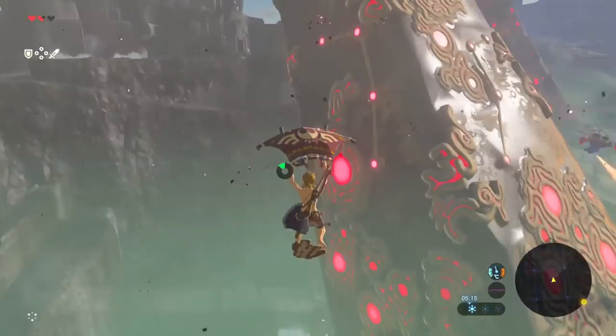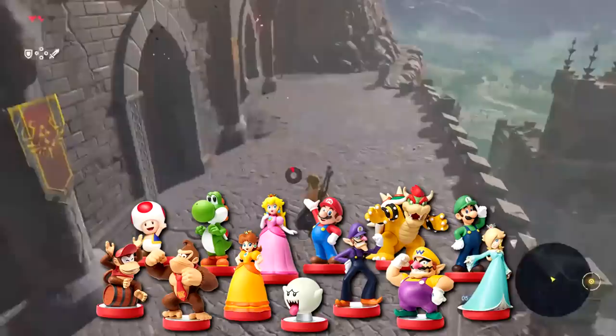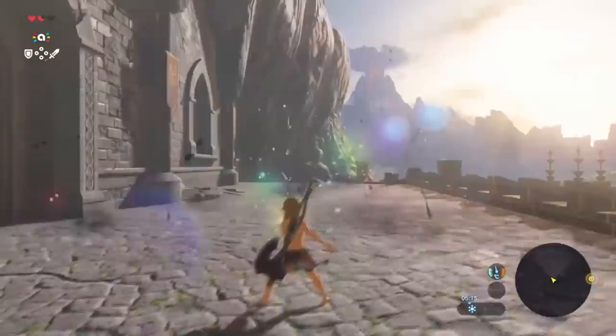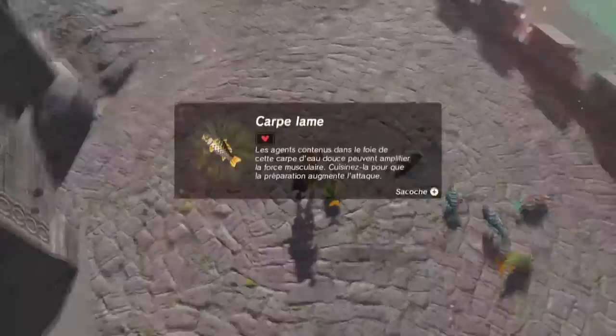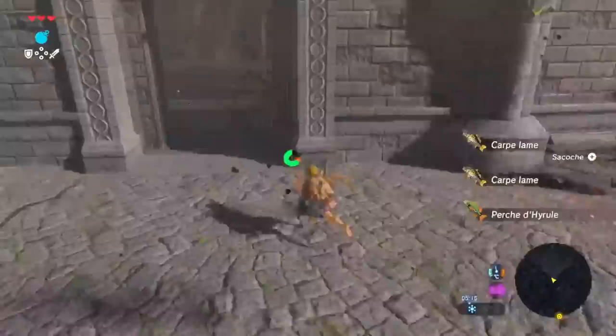This run does allow the use of amiibo — collectible figurines you purchase in real life that you can scan with your controller for in-game rewards. Razen has a Toon Zelda amiibo which he activates right here. This amiibo spawns a tornado in a riverbed far away that picks up all the fishies in the river along with a couple treasure chests, and introduces them to the water cycle where they fly in the jet stream over great distances before dropping right before Zelda.